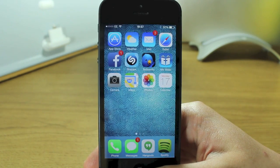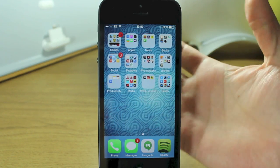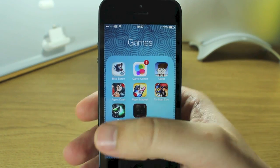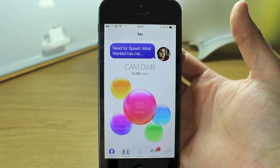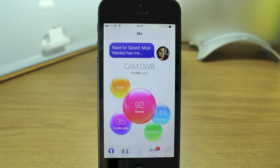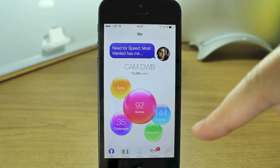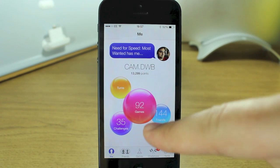Now I wanted to show you the new Game Center app as well. That's probably one of the apps that's had the biggest makeover in terms of graphical user interface. So if we open that up, instead of the green felt and the fake wood and all those game icons floating around everywhere, what you've got now is a very white, very clean, very crisp and colorful app. Instead of the green felt you've got a white background, and instead of all the pictures and icons you have bubbles.